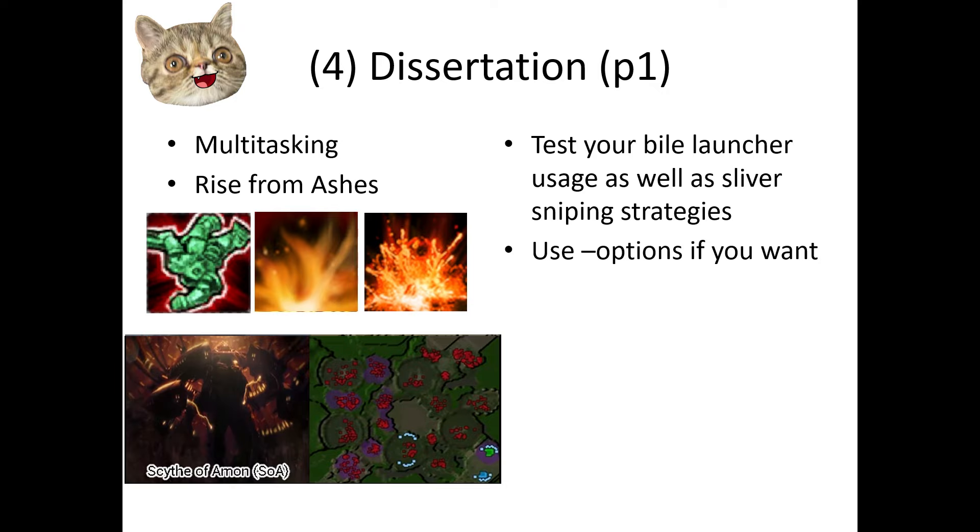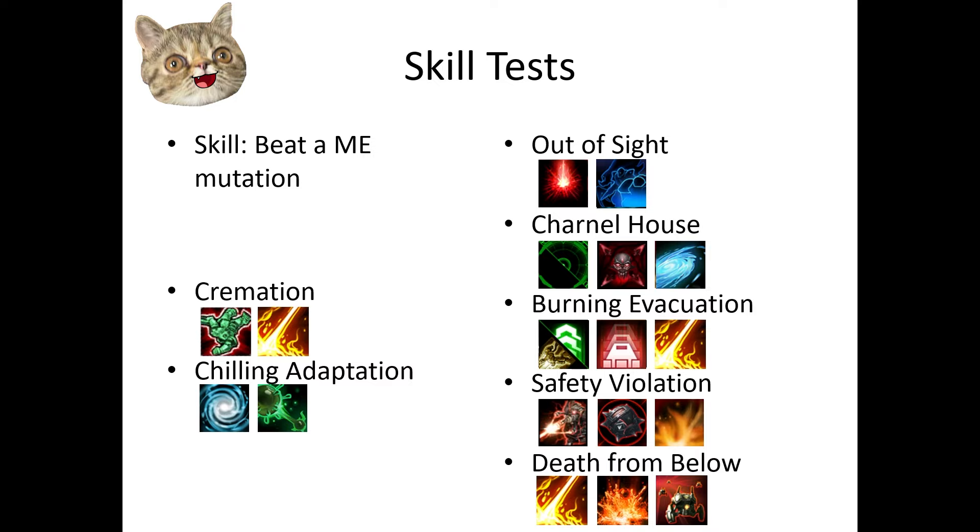The dissertation is Rise From Ashes. Scourge sniping is easy on Scythe of Amon, but will it be easy with reanimators running around? You can use options if you want. There won't be many skill tests because the regular tests have already covered most of the necessary skills, such as using Bio-Launchers on Rifts to Core Hall, Void Thrashing, and Void Launch.